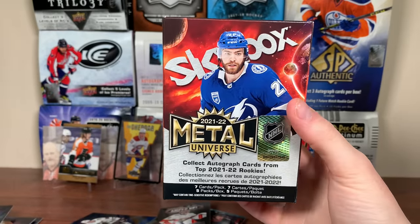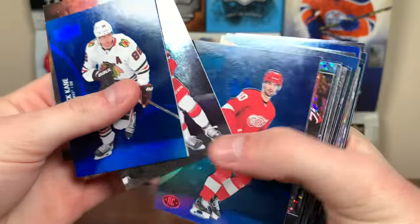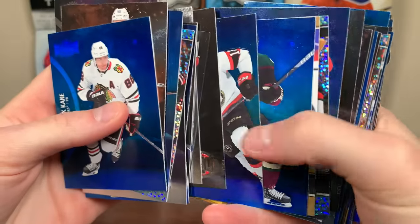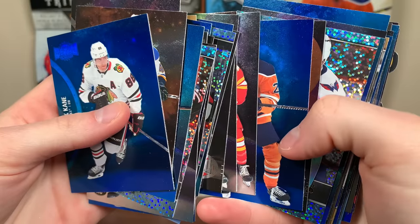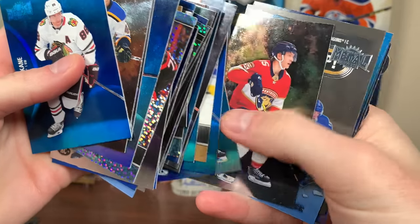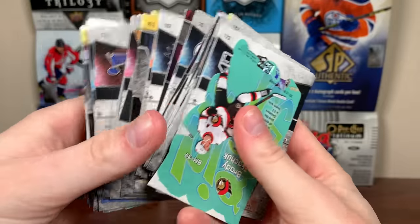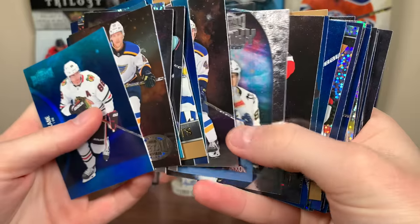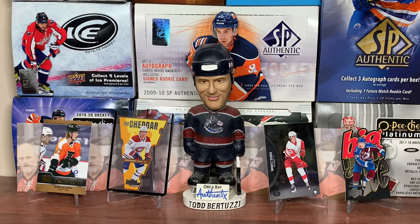That's three blaster boxes of 21-22 Skybox Metal Universe Hockey. $50 a blaster is definitely pushing it — at $30 it'd be worth it. The hobby configuration isn't that great this year. If the price continues to come down I'll probably get more boxes. Just remember you can't get PMGs in retail, the purple's are numbered to 199, and autographs are very tough. But overall, 15 packs with a bunch of inserts, parallels, and rookies — that's a lot for 15 packs. Stay tuned for more breaks to come, and as always, thanks for watching.